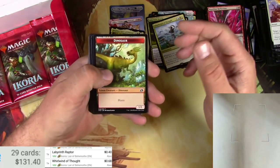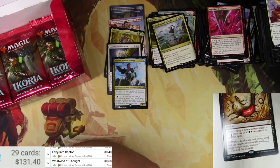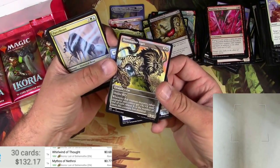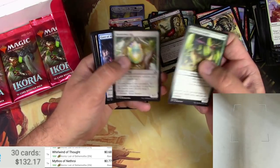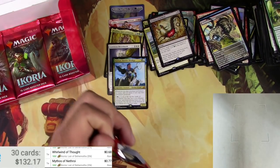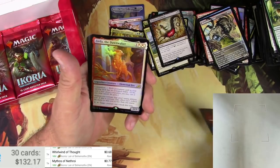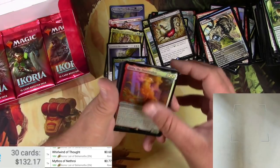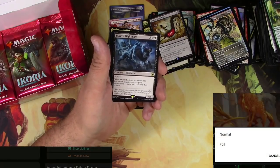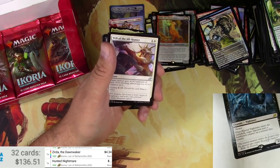The pack you have to open twice — it is a Mythos of Nethroy. Love the art on these — cool concept, just the ancient history of this plane. Hunt Master Liger — very cool. I don't think those are ever going to get old for me. Life link token, Swamp, and a Zerta the Dawn Waker as a foil rare — excellent! Scanner says it's a Hunted Nightmare — Zerta is four bucks. That's a winner.